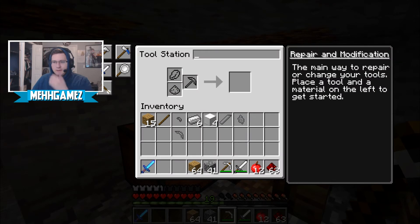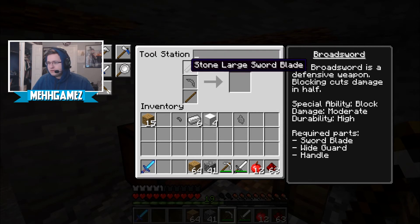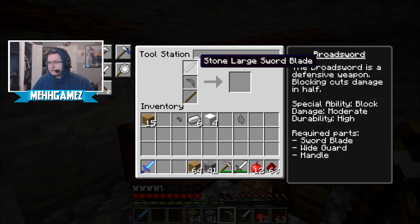So now we want to make that — I put the long blade there, and then... what the hell? Why does this not work? Sword blade. Large sword blade doesn't work. Do I not have the ability to make a large sword yet? Because I don't see it over here.